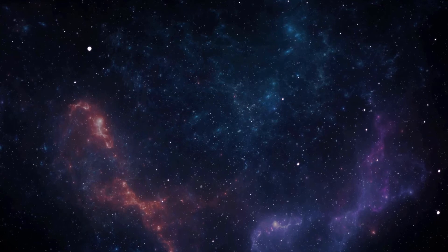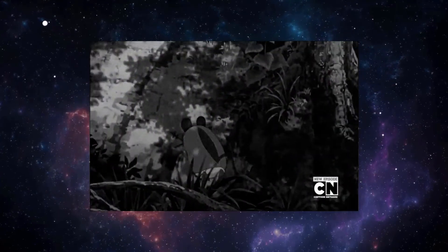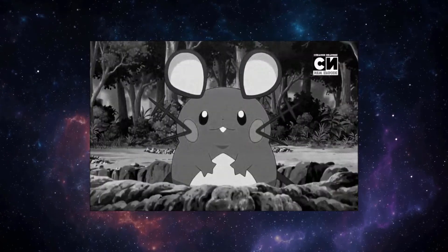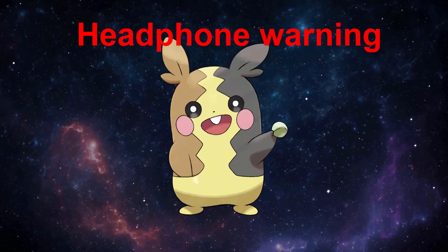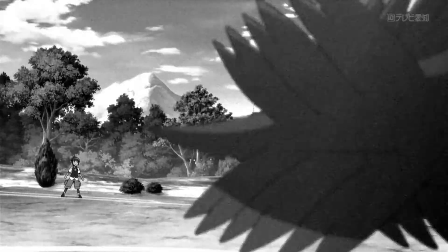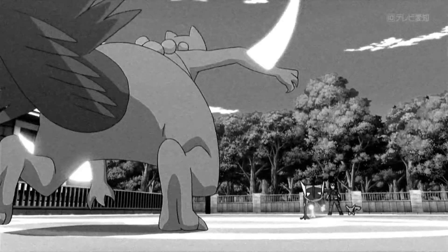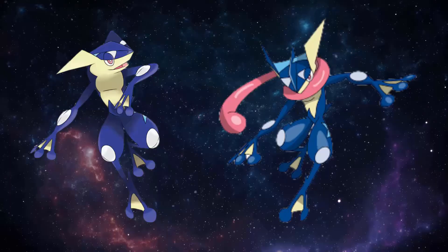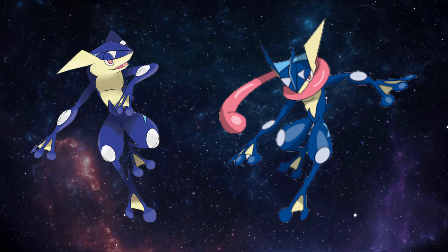My favorite Pokémon designs in Gen 6 are Dedenne and Greninja. Dedenne is the cutest Pokémon on the planet ever — and it makes Marill look terrible in comparison. In my opinion, Greninja was the last really good starter design, and at the time I think it was the best one since Empoleon in Gen 4. His design is just so badass, and one of the coolest and most clever things about it is the tongue. Without it, he would still look kind of cool, but he'd be missing the thing that makes him look so awesome.